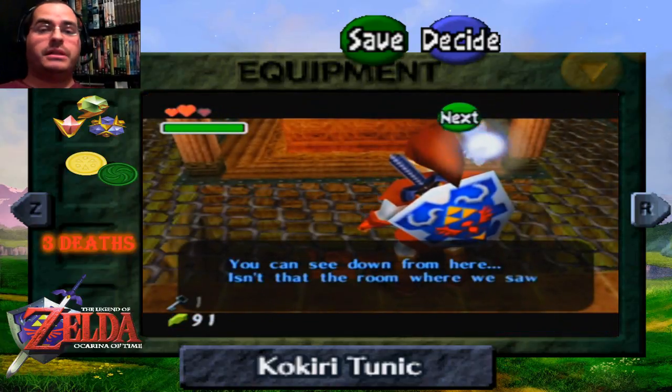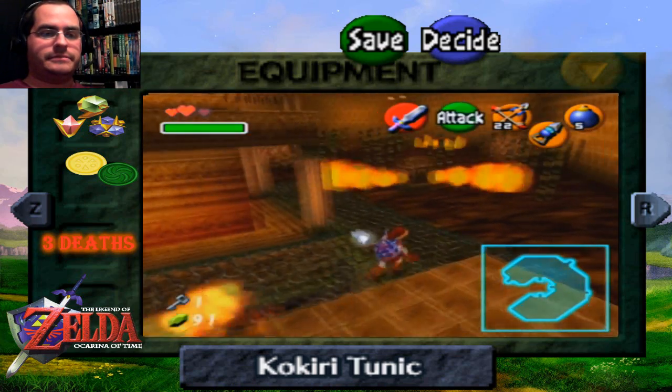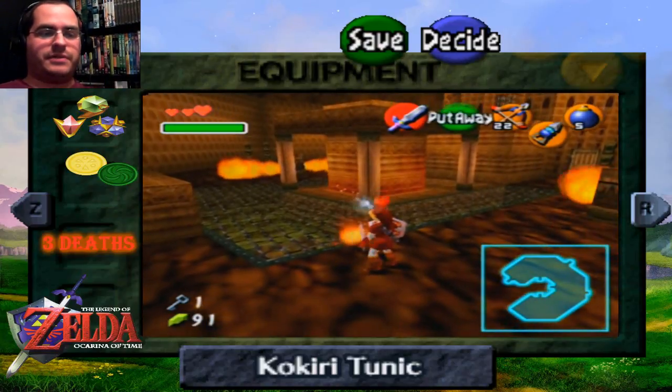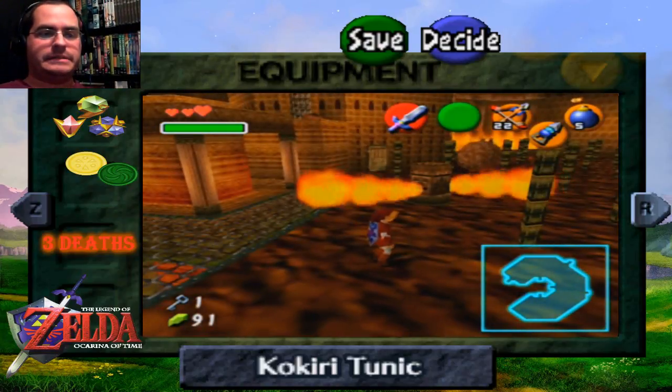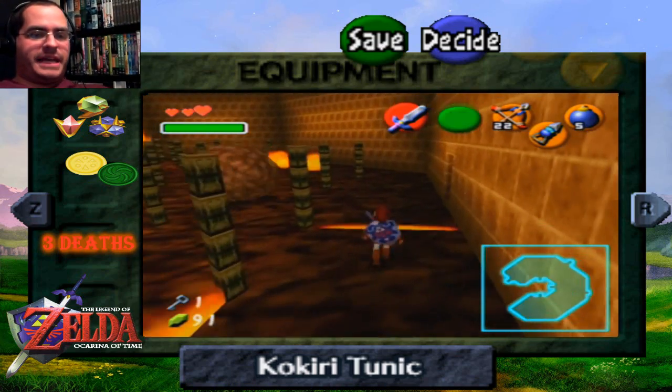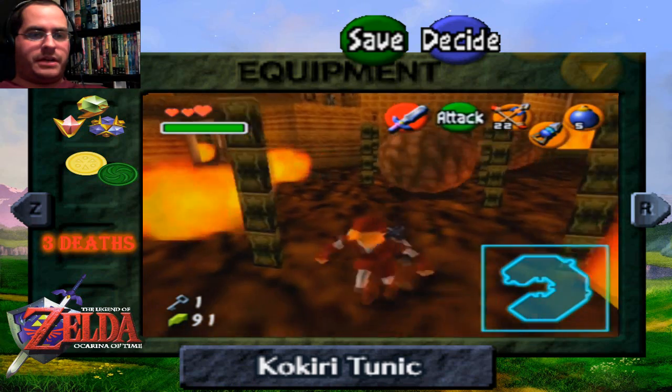This must be the pillar we saw Darunia under. That key was really too close for comfort — I didn't even know that guy was coming. Now this fire maze. Let me tell you.